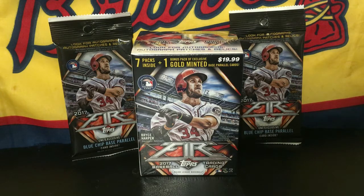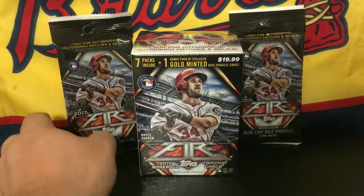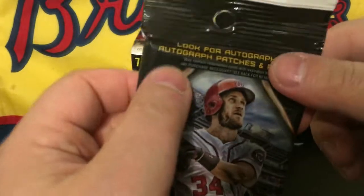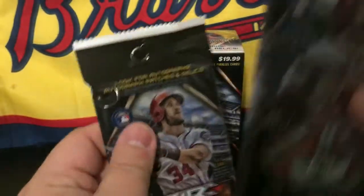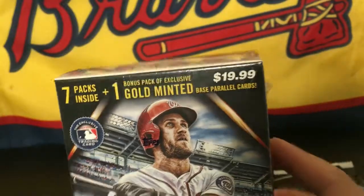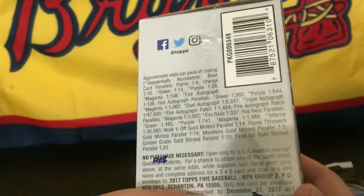Hey guys, welcome back to another All-Star Cards pack opening. In today's video we're going to be opening up a blaster box of 2017 Topps Fire baseball and two rack packs. We got Bryce Harper on the cover. The rack packs say look for autographs, autograph patches, and relics or redemption cards. The blaster has seven packs inside plus one bonus pack of exclusive gold minted base parallel cards, exclusive to Target. If you like what you see, head down to your local Target and pick up a box.